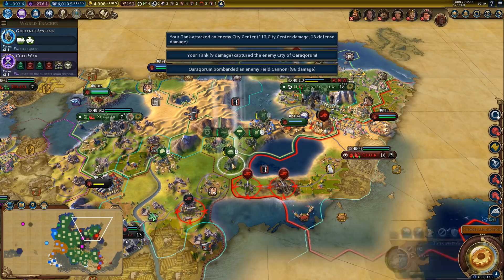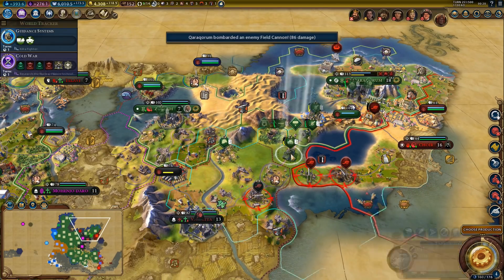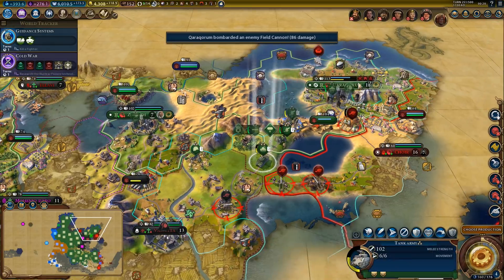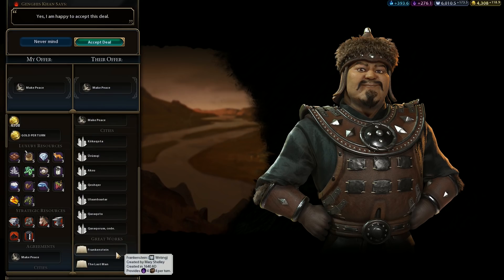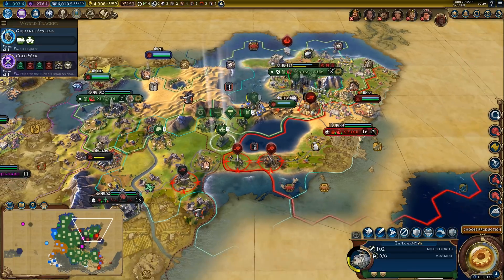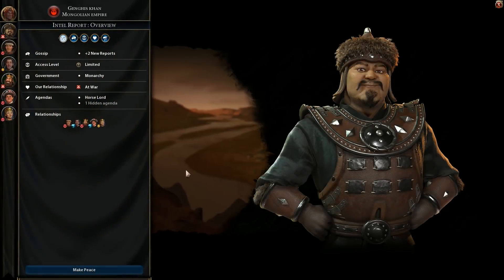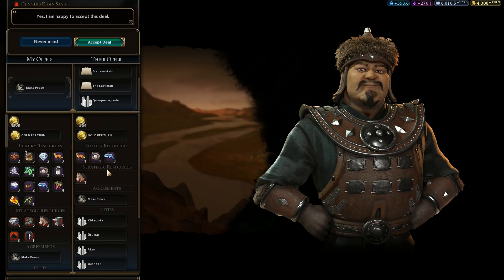But maybe kill another unit or two before we do so. Actually nah, there's no need — let's just peace out. What is he going to give us? Obviously the city we just took. He would give us another city if we really want one — I don't think we care. I will take the great works, however. And maybe gold.